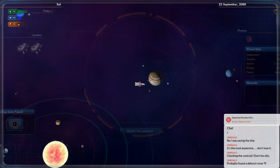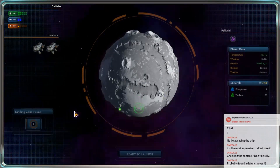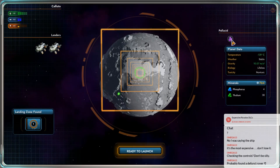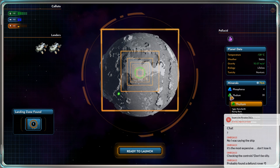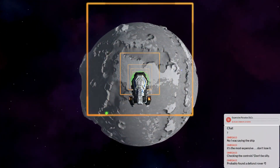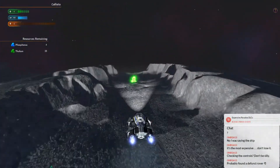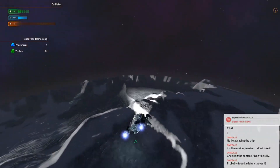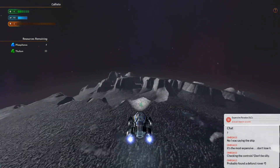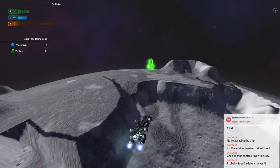I keep accidentally muting myself. Callisto. Pellucid - crystal planet. Thulium - it's a rare earth. Pretty boring on Jupiter's moons, but I guess that's to be expected. I wonder if you can find space lobsters on Europa. European lobsters. Would it just be European? They use Euros on Europa.